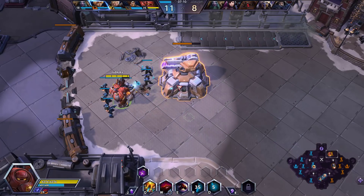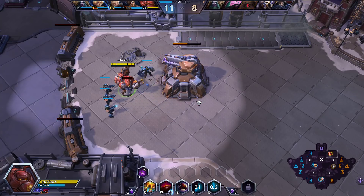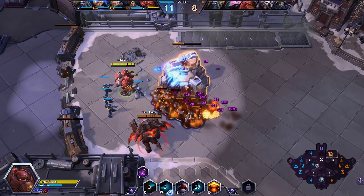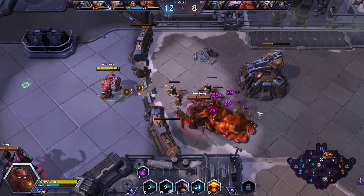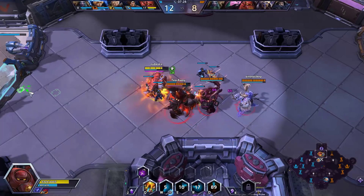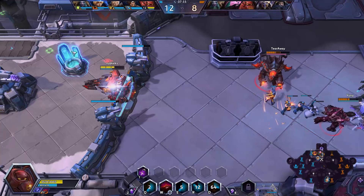So it's a pretty big deal for teamfight control — you're doing lots of slows and control. It just becomes scary to walk near you because that's a very long potent slow and the enemy team really has to watch out for it. Let's see if we can set her on fire here, get some stacks for the quest. Hit them with our Q, reduce the cooldown on our trait.